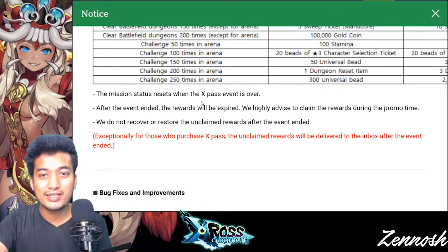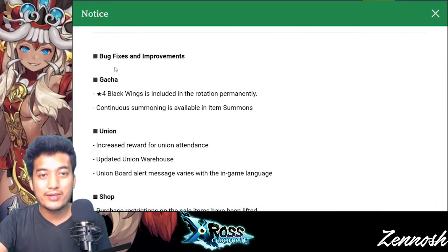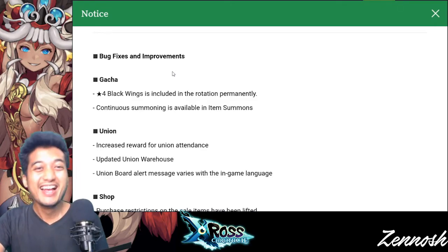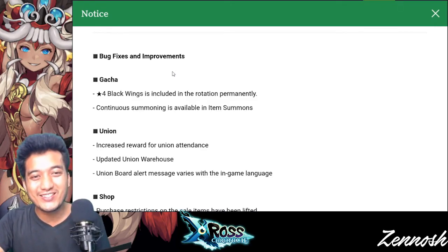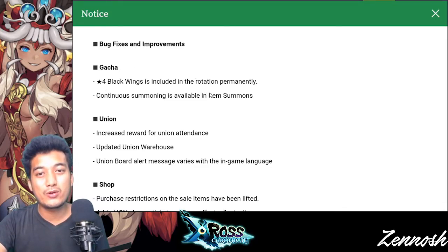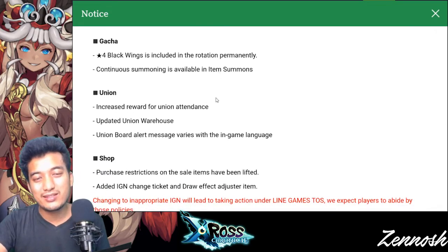The mission status resets when the X-Pass event is over. After the event ends, the rewards will be expired — we highly advise claiming the rewards during the promo time. Moving on to the Gotcha section: 4-star Black Wings is included in the rotation permanently. Continuous summoning is now available in the item summons. I would really love to have Naotora included in the rotation permanently, but Black Wings is Black Wings.